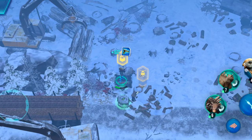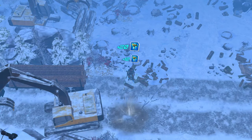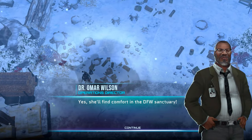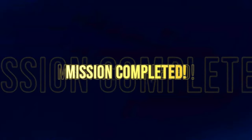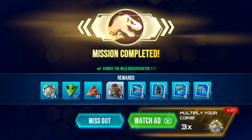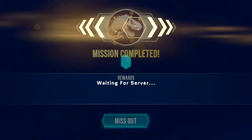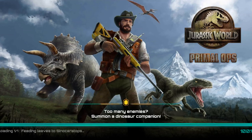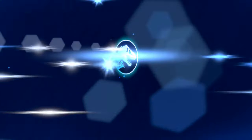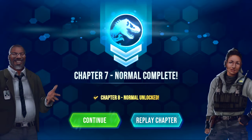Collect this, collect you, and complete the mission. Great job! We'll send the team to pick her up — she'll find comfort in the DFW sanctuary. Mission completed — subdue the wild Ricovenator. As usual, not great rewards, but we completed a chapter, so that's pretty nice. Chapter 7 normal complete!